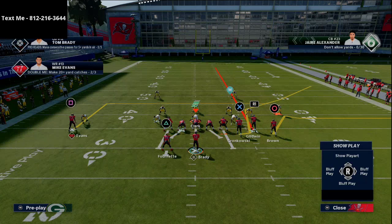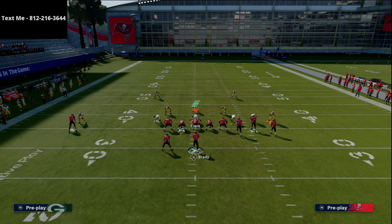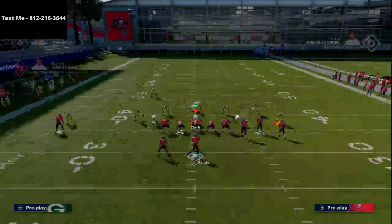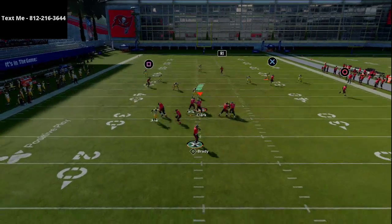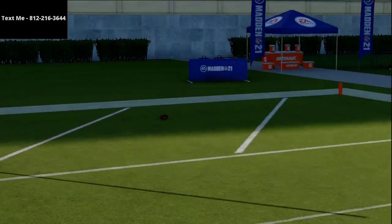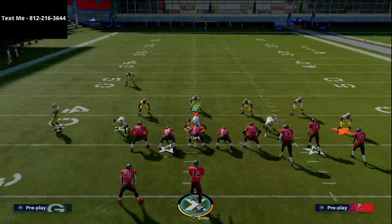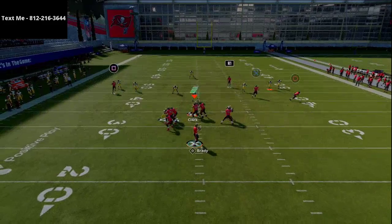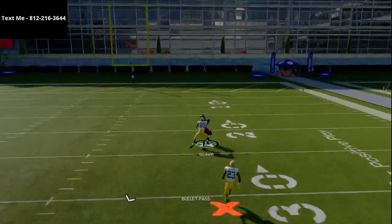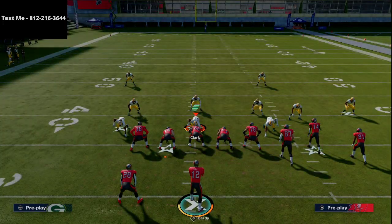If you don't have a good route-running receiver, I recommend using this as a cover three beater. If they're running cover three on the right side, you'll typically be able to hit the slot receiver right up the seam — literally directly up the seam against cover three, particularly where the safety on the bunch side is coming down at the snap. If you have a pass lead elite, you can lead that ball to the right for an absolute laser.